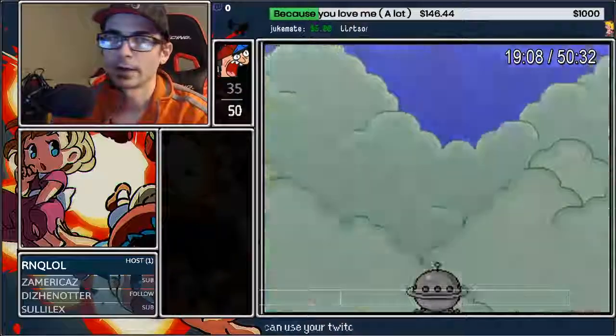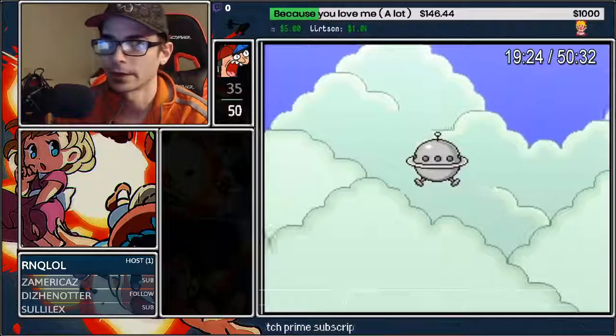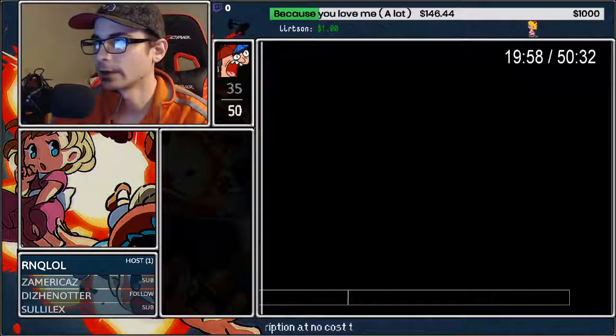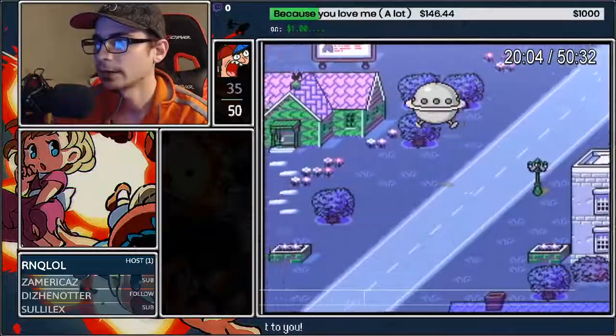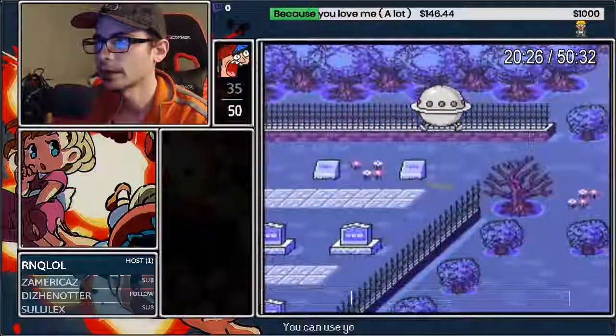Make sure to hit A or L until the thing starts shaking — once it starts shaking you're going to take off. We're going to be doing this for about 10 minutes flying here. This guy right here on the second time you pass him is what you're looking for. Fast forward to that point.